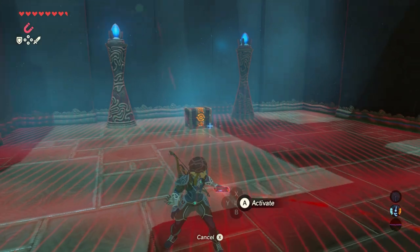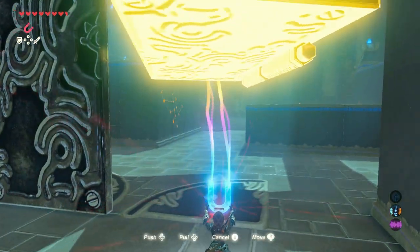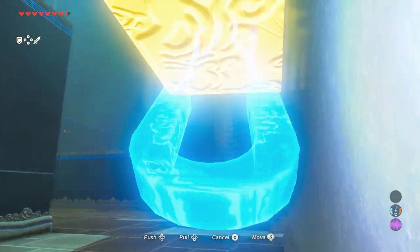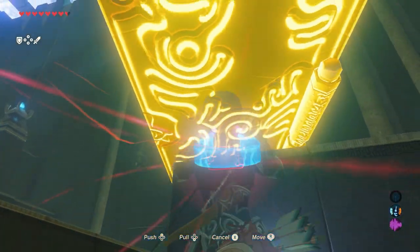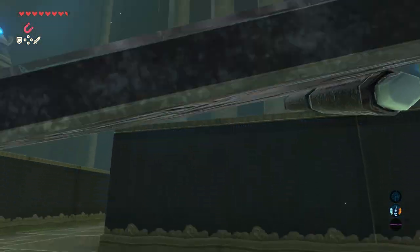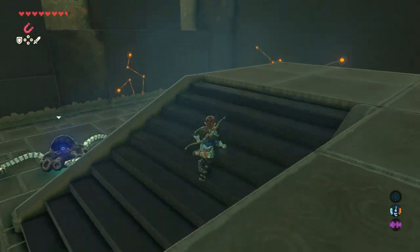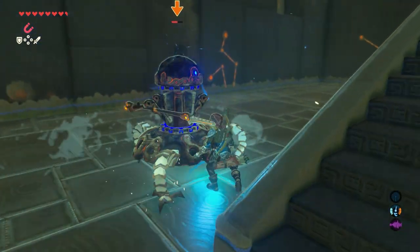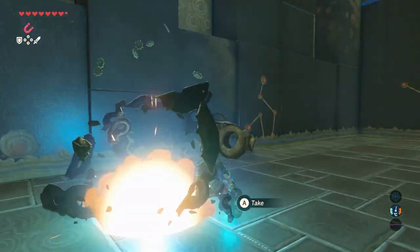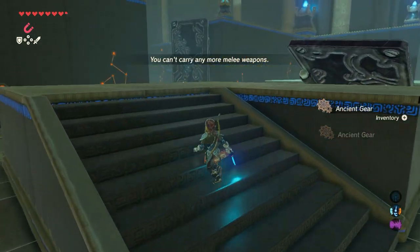Now use your magnesis rune to lift up that one door and pick it up. When it comes to placement, it's easiest to place it between this one and the one I'm standing with my back towards, though it's kind of difficult from that angle. There's the other little guardian — attack it, try not to get attacked yourself. That's it, no more guardians remaining. Climb up here.